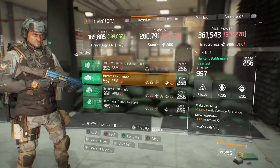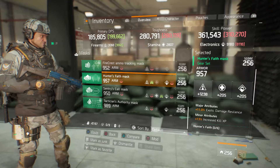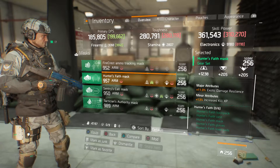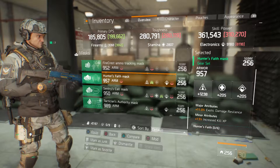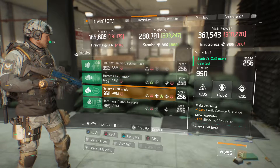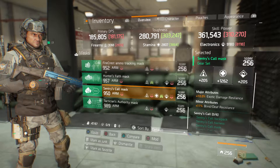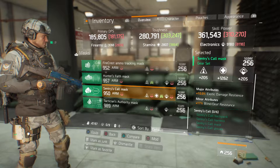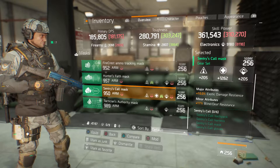We've got a 957 armor Hunter's Face Mask with 1238 firearms, tribute of 11% exotic damage resilience and 13% increased kill XP — more than likely I'd be getting rid of the exotic damage resilience. We've got a Centuries Call mask with 950 armor and 1262 stamina, which is a pretty decent roll, with attributes of 10% exotic damage resilience and 17% blind/deaf resistance — the 10% exotic damage resilience would probably be gone.